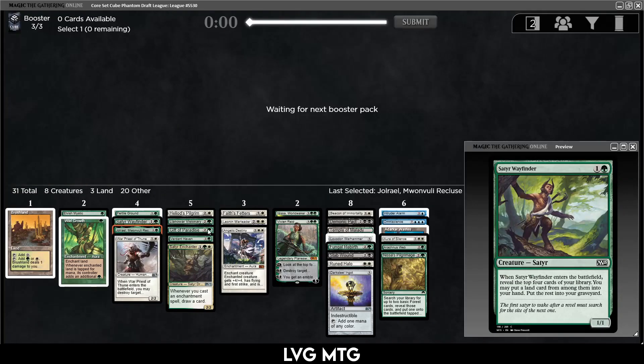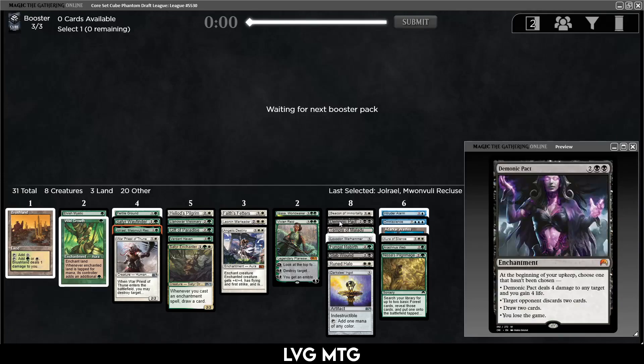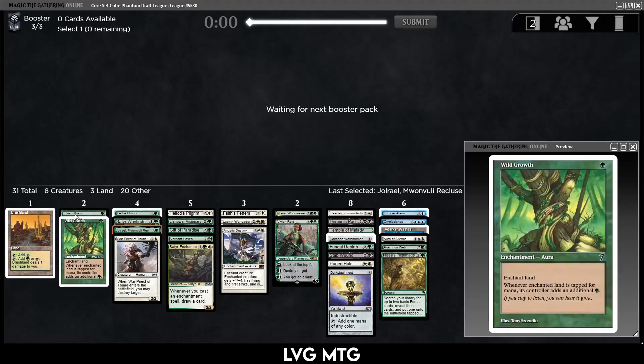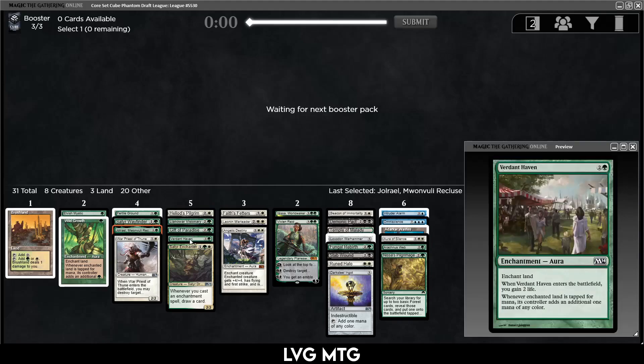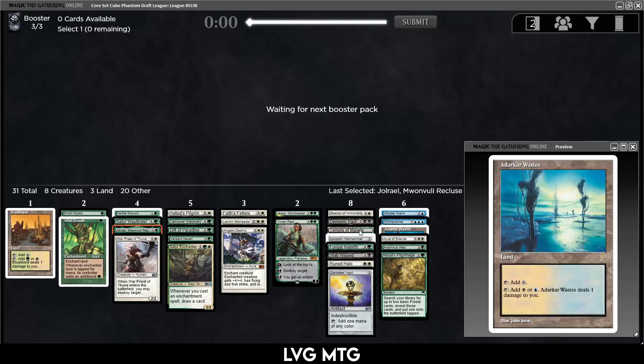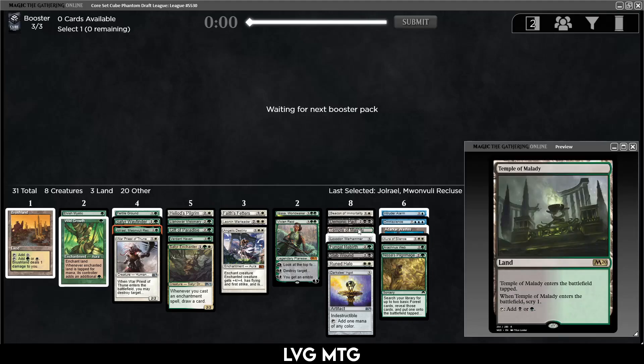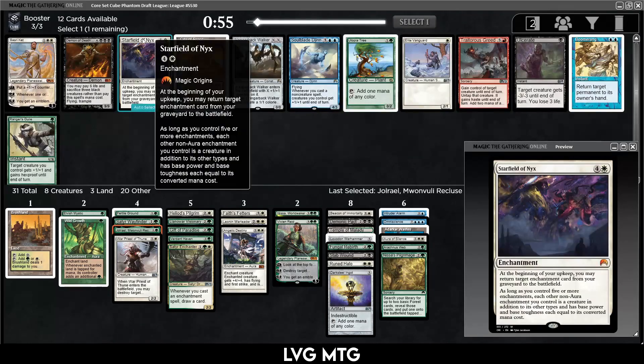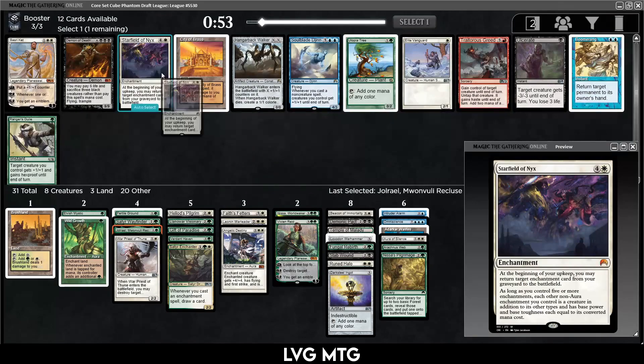We have Fertile Ground, Gift of Paradise, Verdant Haven — that's a nice start to some fixing. We could maybe splash blue or splash black. Then — Starfield of Nix! That's a card we really want, so I'm happy to pick that up. I still would like to see the Sigil and maybe an extra enchantress, but Starfield is pretty good.